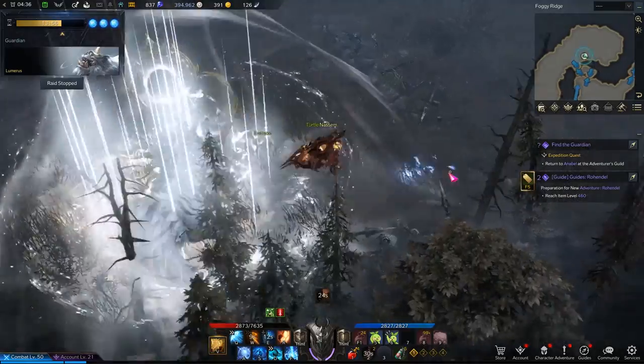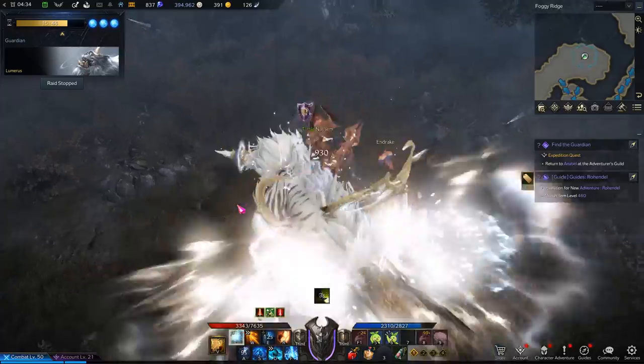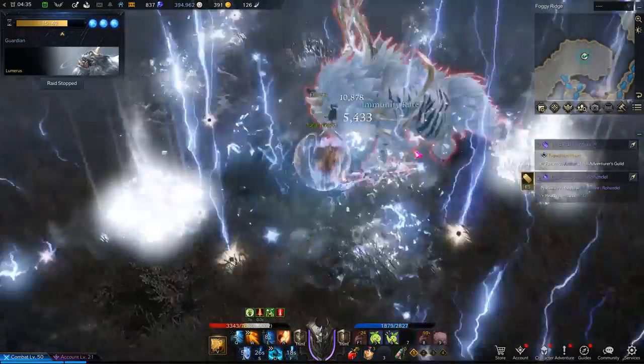After Lumeris runs away, he will start to use two more patterns. This one is just a combo of the 1-2 breath and the geyser patterns. By the end of the 1-2 breath pattern, geysers will start soaring.